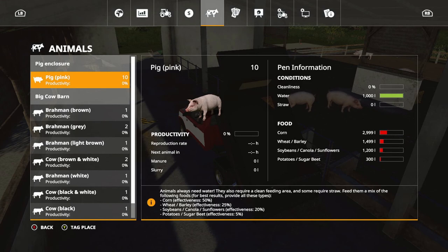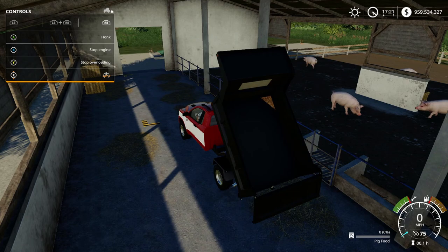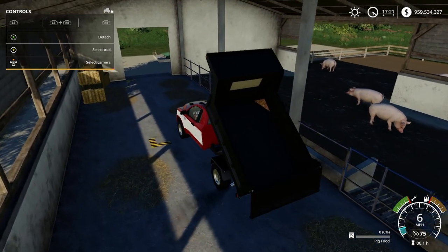If we look in the menu and go to Animals, we now see that by adding pig food I just did, it basically adds each one of these items. You can do those items individually or just purchase pig food like I did. It should add up to 100% productivity.